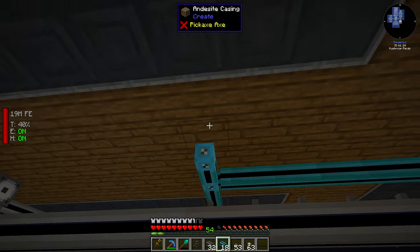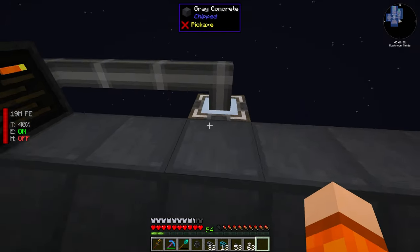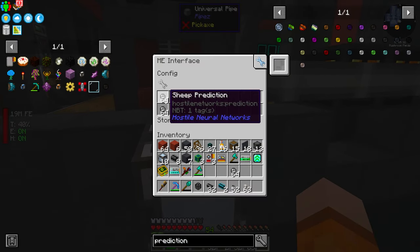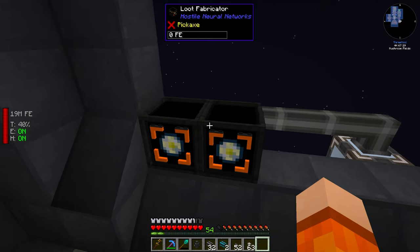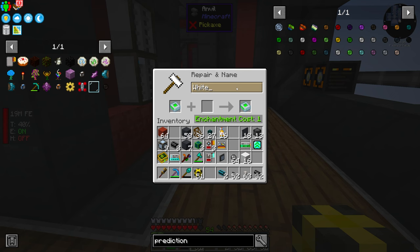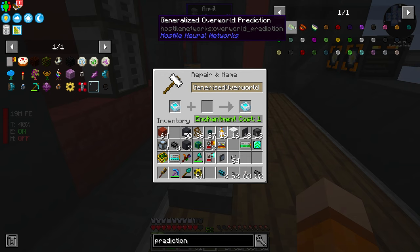Inside drive number one, we've got a 64k storage cell for our generalized overworld prediction. We can use an overflow destruction card — it's like a void upgrade for a drawer — to void any excess, meaning the sheep simulator should never stop unless the buffer is filled on prediction for sheep, which also means we're filled on wool. The sheep prediction gets its own 16k item storage cell. Last thing is to hook up the interface on the output of the simulation chambers on the cyan subnet, making sure we dodge the main dense cable. We also need to connect everything properly and name our storage drives — one for white wool, one for sheep prediction, one for generalized overworlding matter.